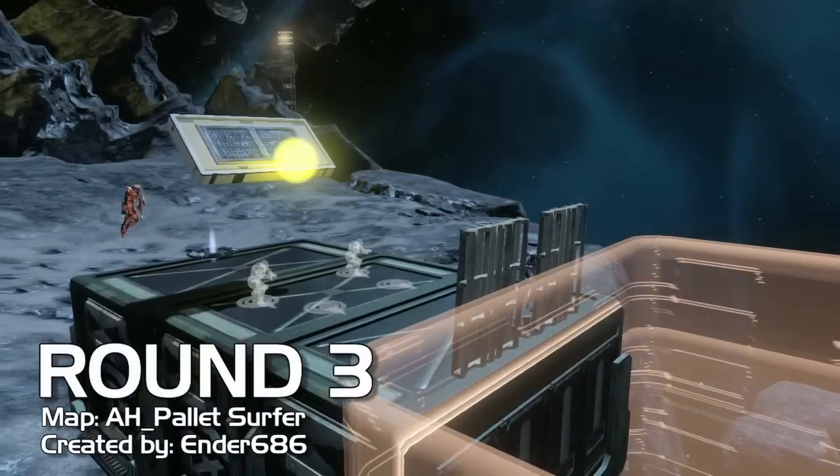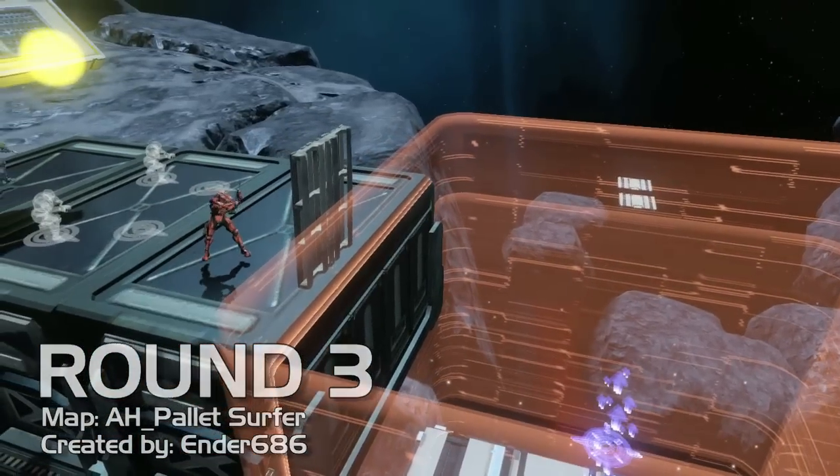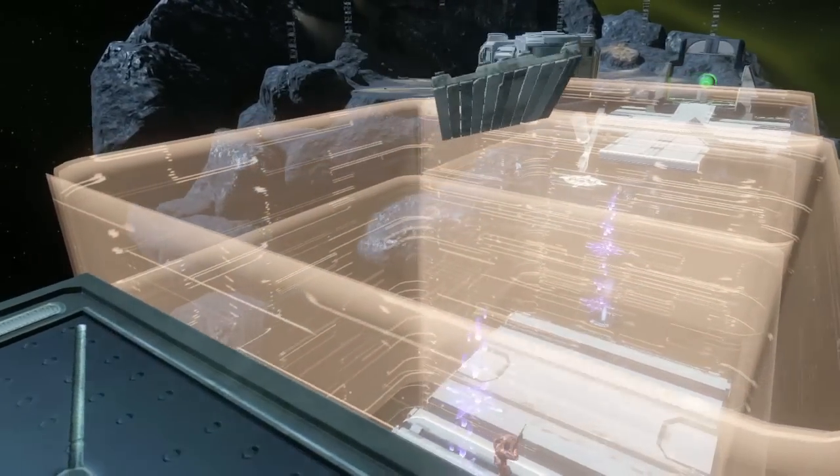Alright, here we go. This is Ender 686 AH Pallet Surfer, and this is kind of a fun map. I love the stuff that messes with trait zones — these are all cool. So what you gotta do is tip the pallet, jump on it, and ride it to the end.